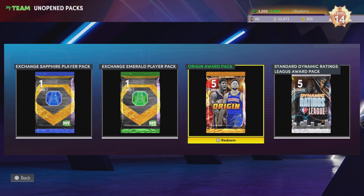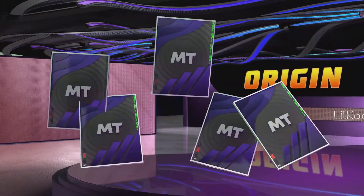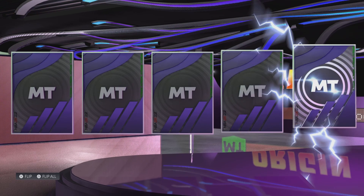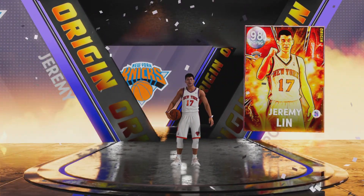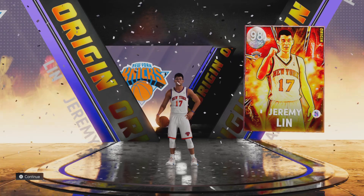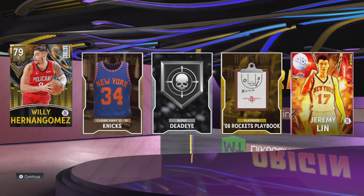After this pack, if we get one player we'll have 12, if we get two we'll have 13. The origin award pack is our final unopened award pack. We get another shake — if it's a pink diamond I'm happy, but if it's a dark matter or galaxy opal — which is exactly what that is — I am ecstatic! It's a point guard, and we needed a point guard. It's 98 overall Jeremy Lin — Lin-sanity is added to the team! We also got 79 overall Bo Cruz, Willie Hernangomez.